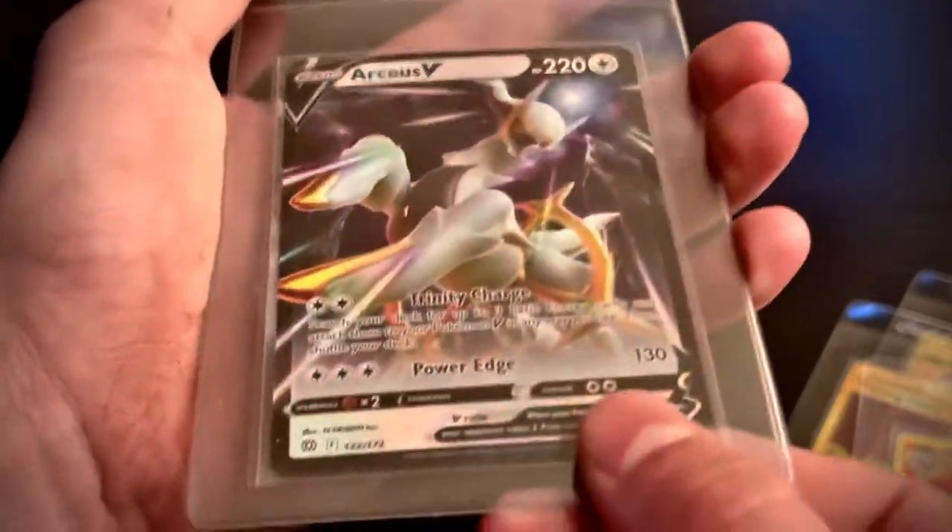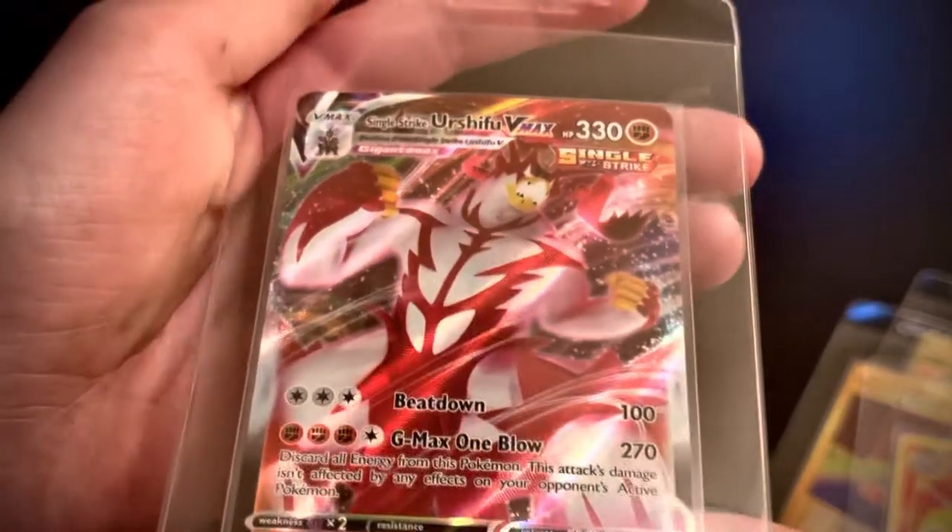We got an Arceus V — this is around 15 bucks, which is pretty nice — and we got a single strike Urshifu VMAX.